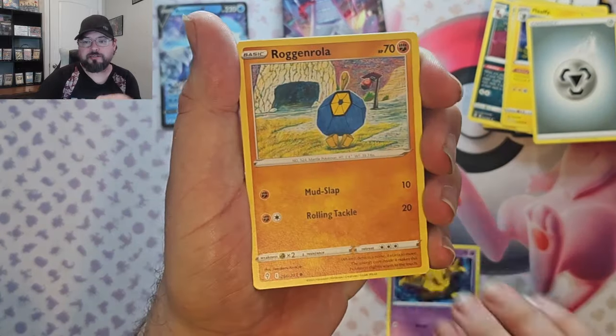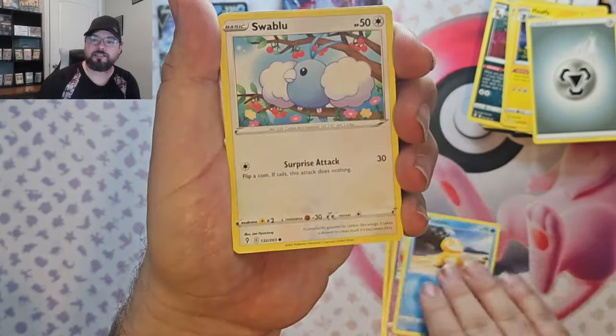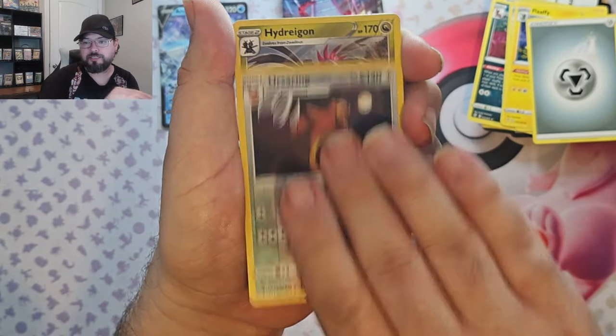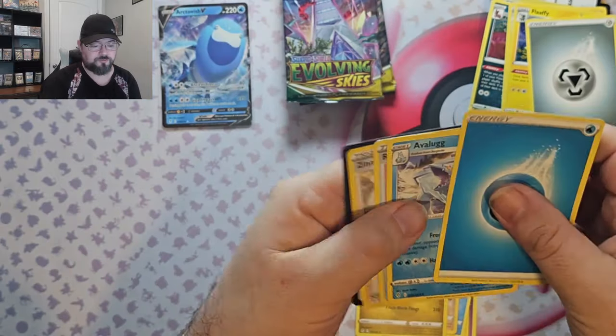Pack five: we got Drowzee, Roggenrola, Flabébé, Psyduck, Swablu, Ursaring reverse, and a Hydreigon foil. At least it's a foil.